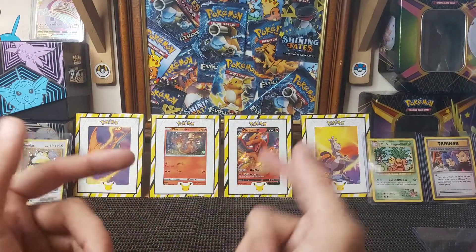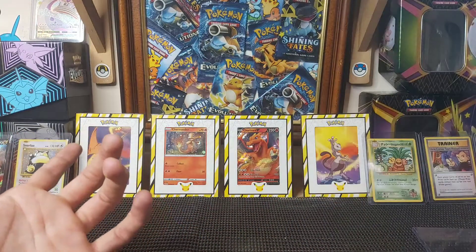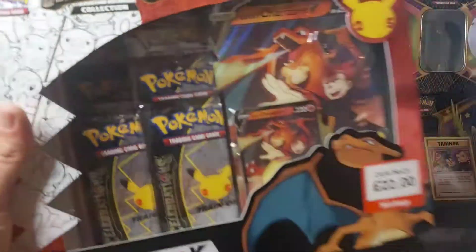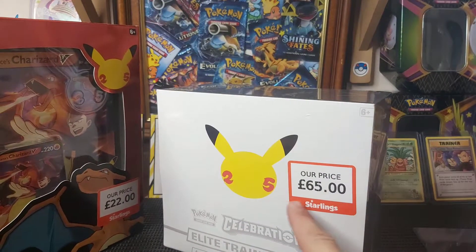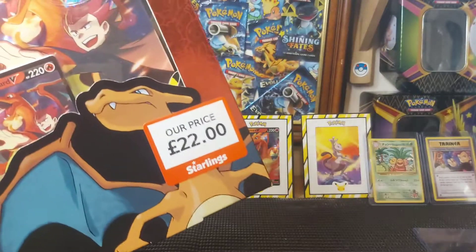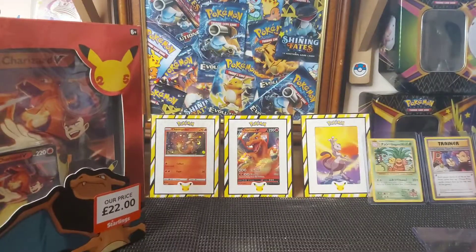Welcome back to another video! It's Friday the 8th, which means it's the release of the 25th anniversary celebration packs. I've been out today and picked up the Lance's Charizard box and my own Elite Trainer Box. The pricing is pretty expensive — I've been seeing them going for at least 55 quid, and this box seems about right, but 65 quid for that one — I mean, you get 10 packs in it.